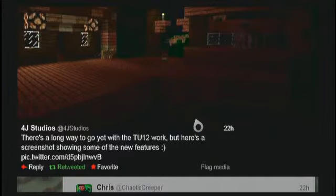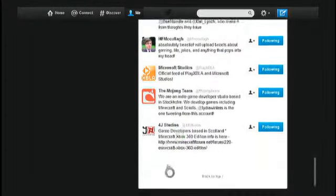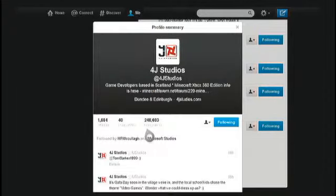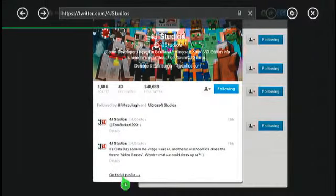They've got some pretty cool features. As you can see, they've got the upside-down stairs here. They've got the redstone lamps as well, which I am really glad about. They would have upside-down lamps too. They've got the ocelots there, and the cat there as well.